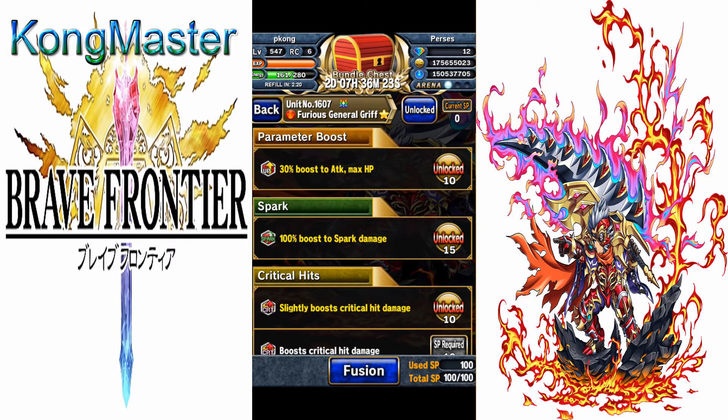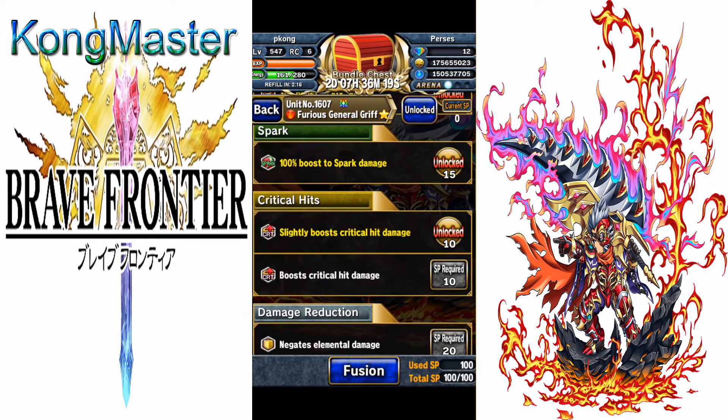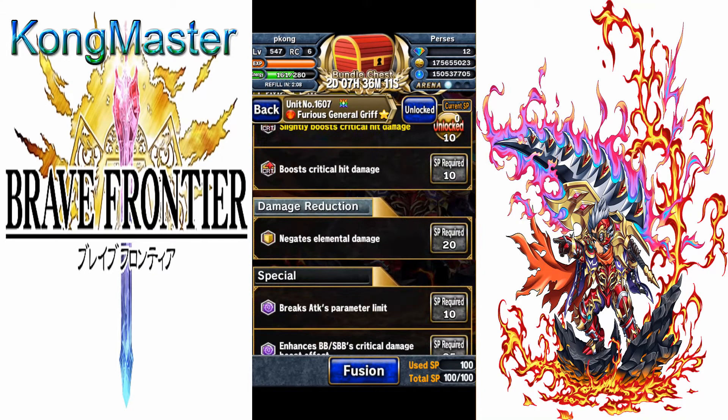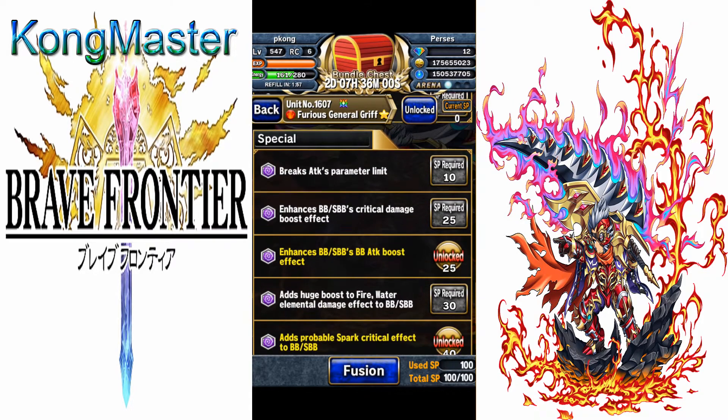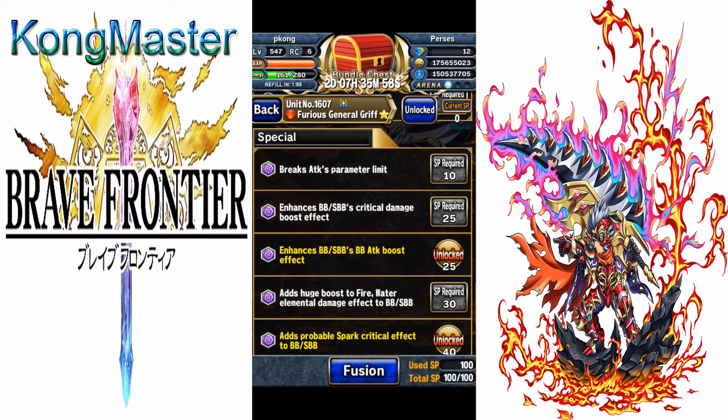His enhancement skill gives a 30% boost to attack and HP, 100% boost to spark, and slightly boosts crit damage by 40%. Enhanced, it can go to 75% crit damage, negates elemental damage, breaks attack value to 130k, and enhances BB and SBB crit damage and BB attack boost.